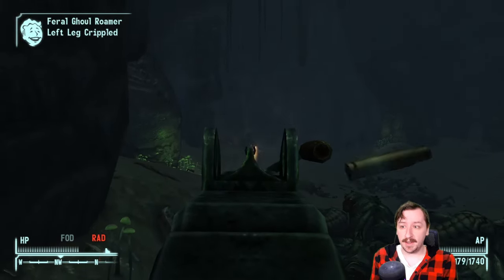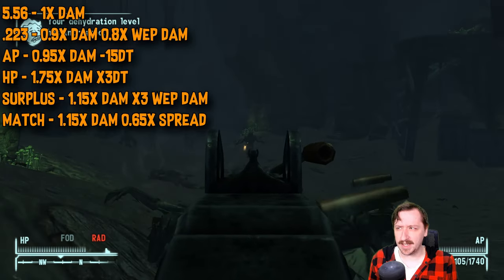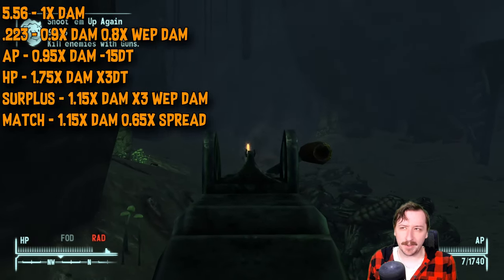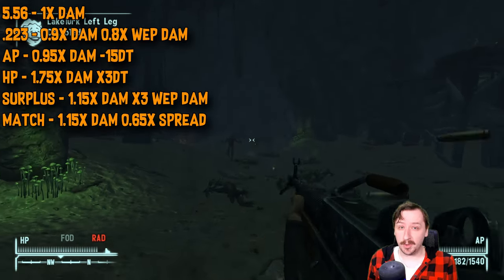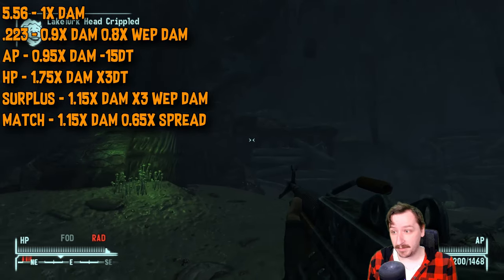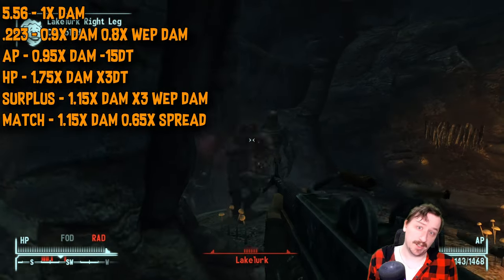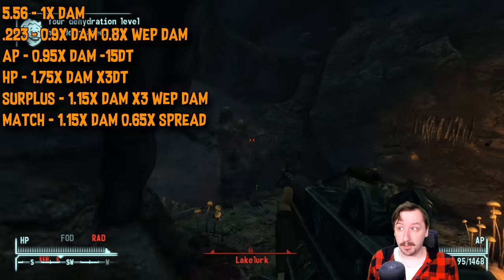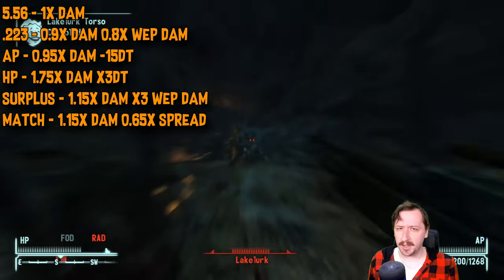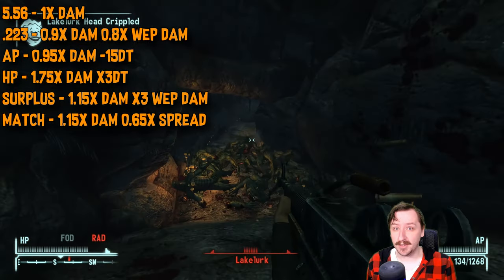For ammo, you have quite a few options with the Light Machine Gun. Standard 5.56 rounds are the most common and do regular damage — most vendors sell them in high quantities. The .223 can be bought in the Miscellaneous or ammo section in bulk; it does less damage to both the target and the gun. Armor Piercing rounds are really strong here since you can stockpile them — they punch through 15 armor with only a slight damage nerf, great against most enemies. Hollow Point rounds give extra damage but also give enemies extra armor, so they're good against soft targets but not heavy ones. Surplus rounds deal more damage but break your weapon much faster — I wouldn't recommend loading those into the Light Machine Gun, and by the time you have this gun you can just buy regular rounds in large quantities anyway.